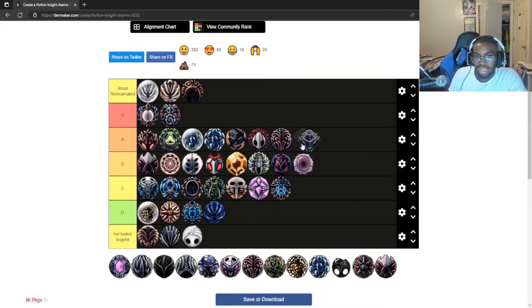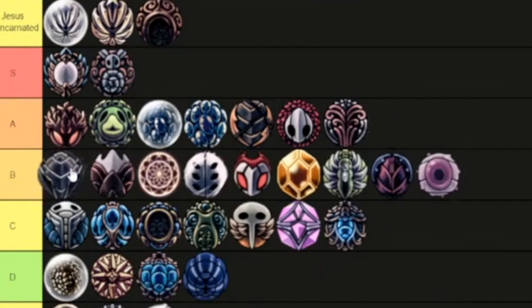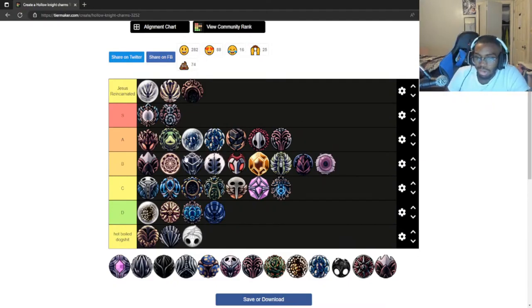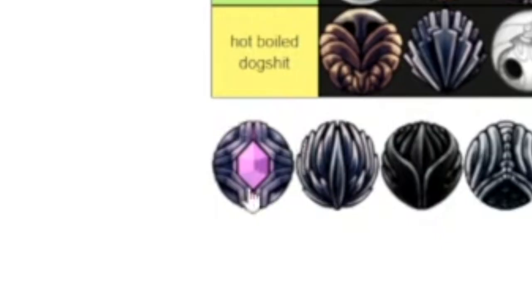Lifeblood Heart — I don't use any of these lifeblood charms. Low C tier because I just don't like lifeblood charms. Long Nail — has to go in low A tier, above Nail Master's Glory and Dream Wielder. It's just a worse version of Mark of Pride that costs less, which makes sense.